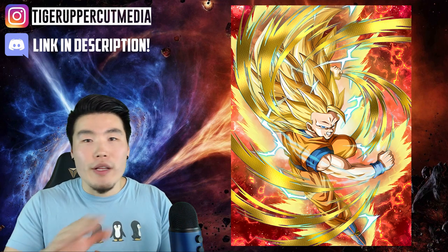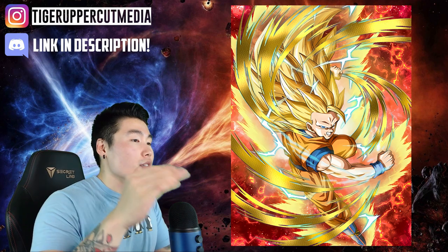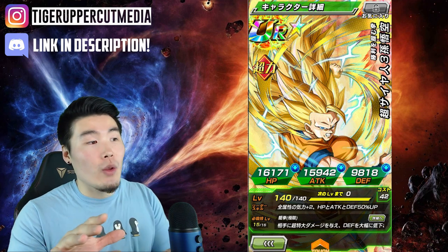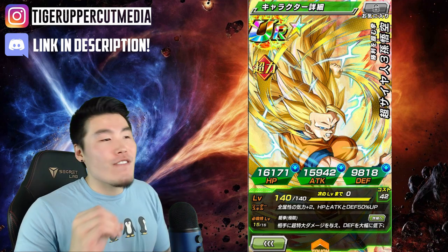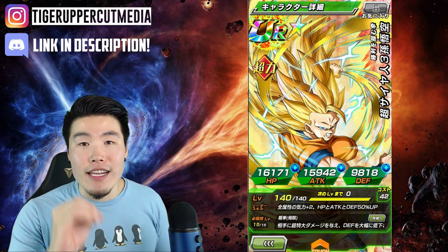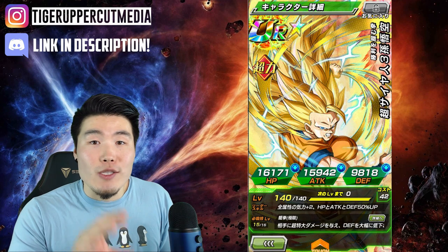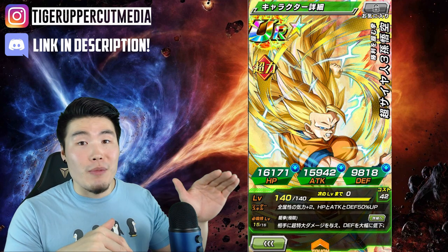So in this video, I just want to quickly go over all the details we currently have about it. Starting with number 1, his stats. At Rainbow Status and Fully Extreme Z Awakened, he will have 16,171 HP, 15,942 Attack, and 9,818 Defense. Those stats are actually very impressive, especially considering that he is not a Dokkan Fest exclusive unit, so I'm very happy with those numbers.